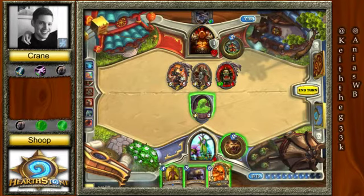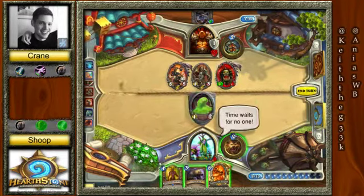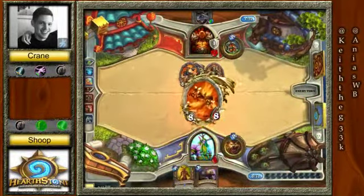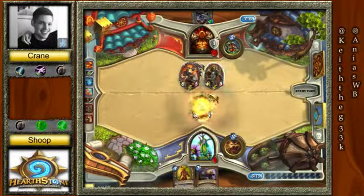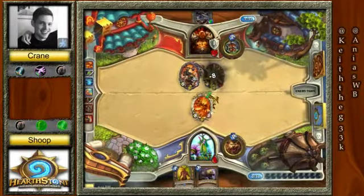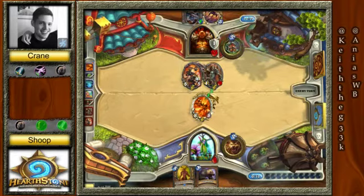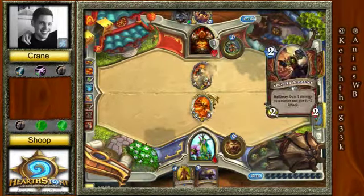If it takes out the Emperor Thaurissan, Shoop gets to live. That's what he's gonna do — slam it down. What is Rag gonna hit? It's Golden Rag, it's gonna hit what it wants. Oh! Either way, he would've lost — either way Crane would've taken that game.